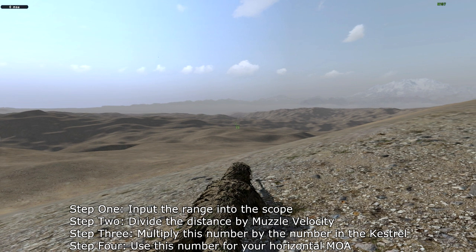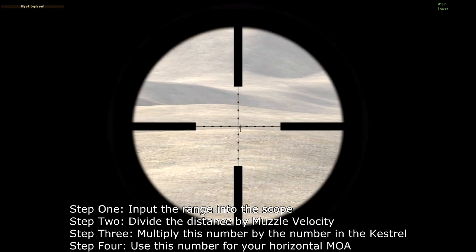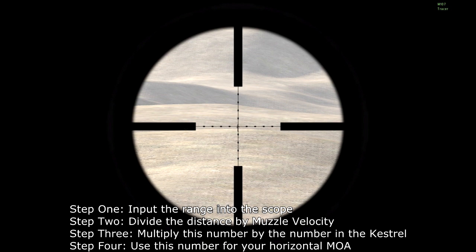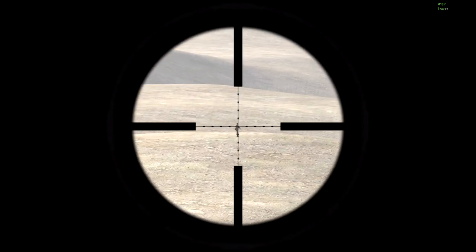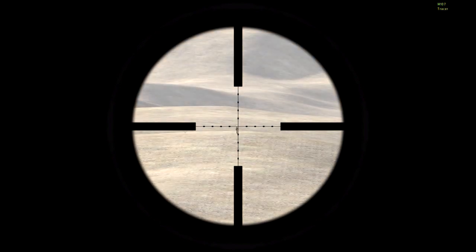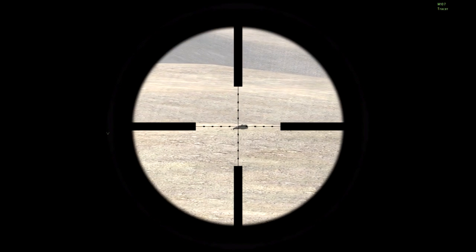It's pretty much inconsequential, so you always round to the nearest number. I'm just going to keep it at 0 MOA. If I fire at this target, he should die first shot. There you go. Pretty easy, as you can see.